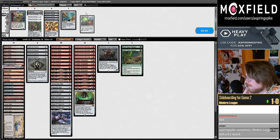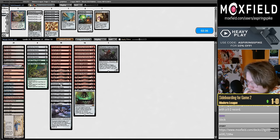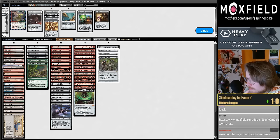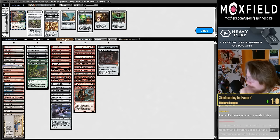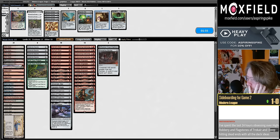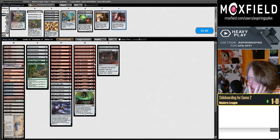We're going to face Brothers Wald again. I'm cutting Haywire Mites, cutting the Needle. Explosives is less common than it used to be. I want at least the first Bridge — I should probably be bringing in the Bridge a lot. If they have Brothers Wald I think we could cut the Cauldron too. I think I'm going to cut the Boots — I like having both Shadowspear and Boots main and then cutting based on whether I care more about life gain or pressure.